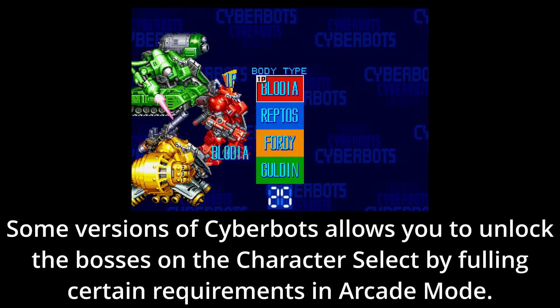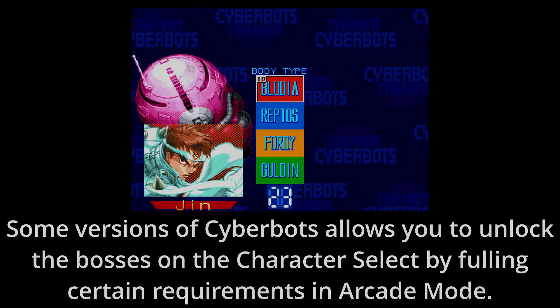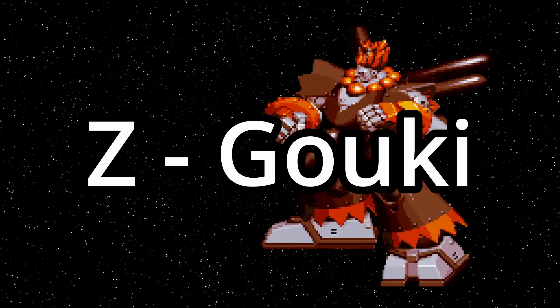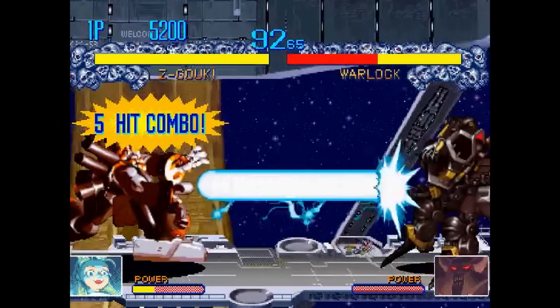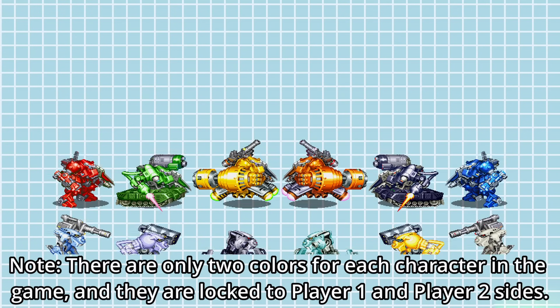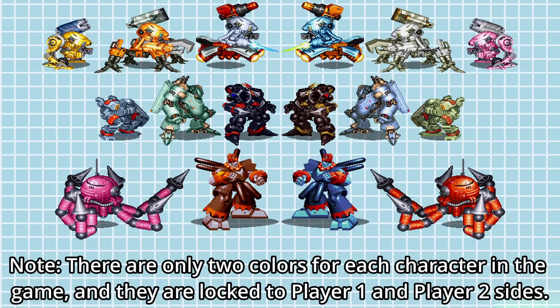The bosses are playable by entering a combination of inputs as you select a regular mech, bringing the roster to 16. There exists one more mech that was only available in certain versions of Cyberbots — none other than Zee Goki. As you might guess, he plays a lot like Akuma would if he was a giant robot. That's 17 absolute units altogether. Now would be a good time to explain how these mechs do all the damage they do.